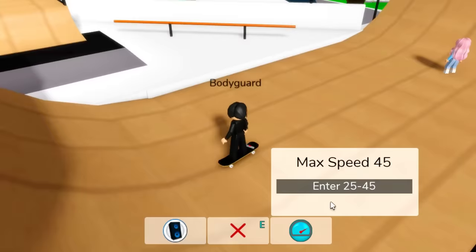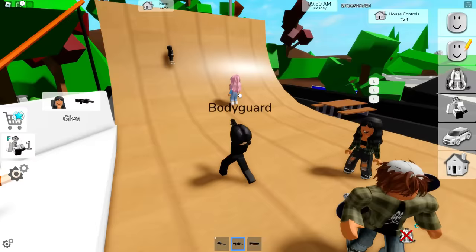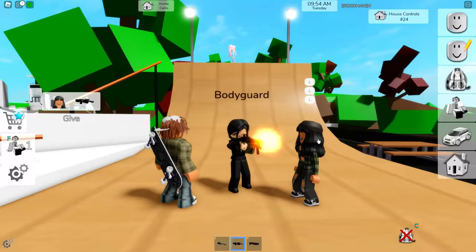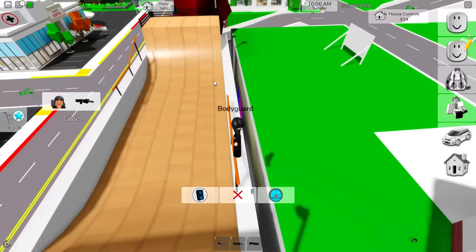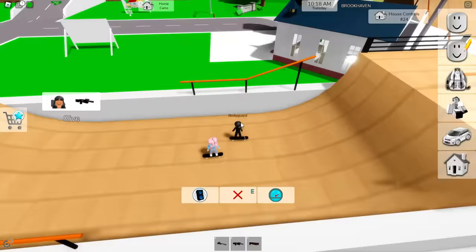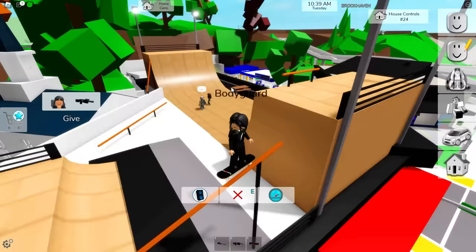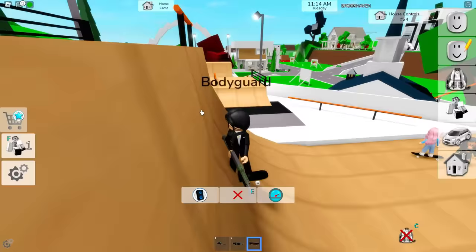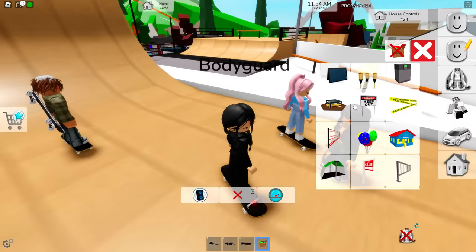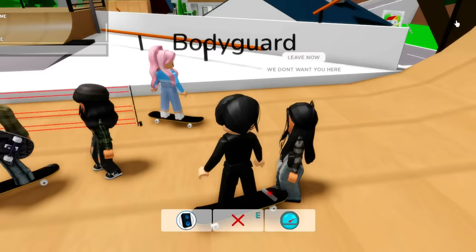Oh my gosh, look at this huge skate park! We need to get our skateboard out right now. What the heck - I'm a bodyguard here, this is not your house, leave now. We are just trying to check it out. Let's go right up here - this is it guys, look at this huge skate park! We can go right here on this side too. Look at these ramps - this looks crazy. I'm surprised they actually added this, I love it!